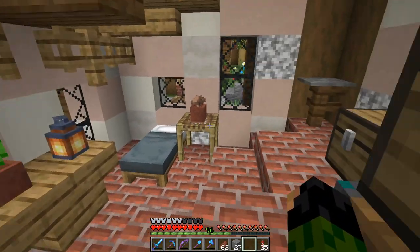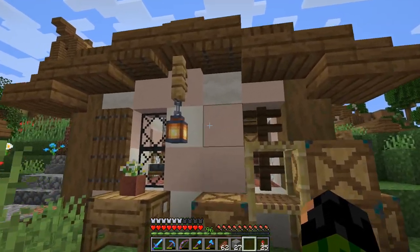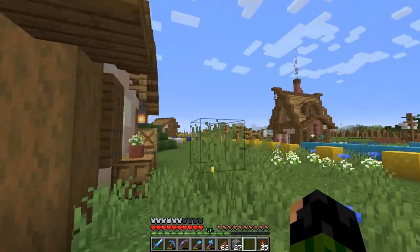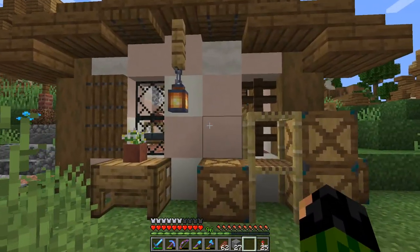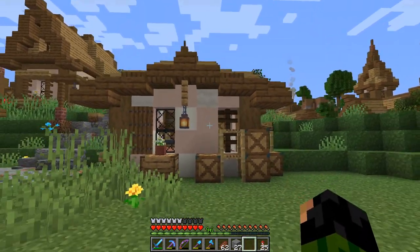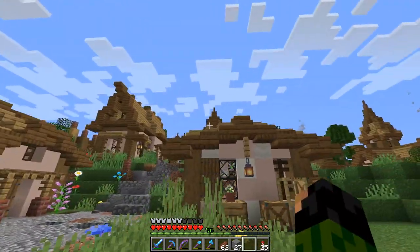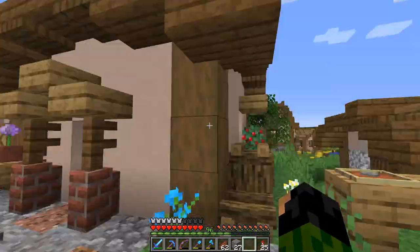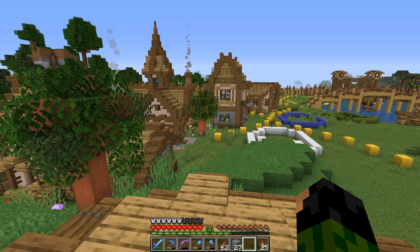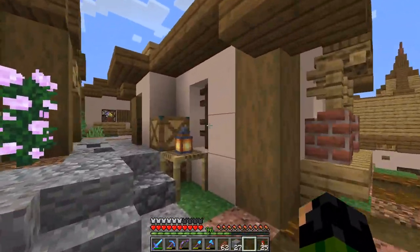I've finished reading and replying to your comments from last episode, and a good chunk of you seem to like the texture idea. I've got some bone blocks and mushroom stems along with white terracotta for that texture effect. Instead of putting it on every single building in the village, I'm just going to do it for the eight houses we have here so I can get a better idea of whether it's something I want to do for the rest of the village. Plus I don't have enough mushroom stems to do it for everyone anyway.